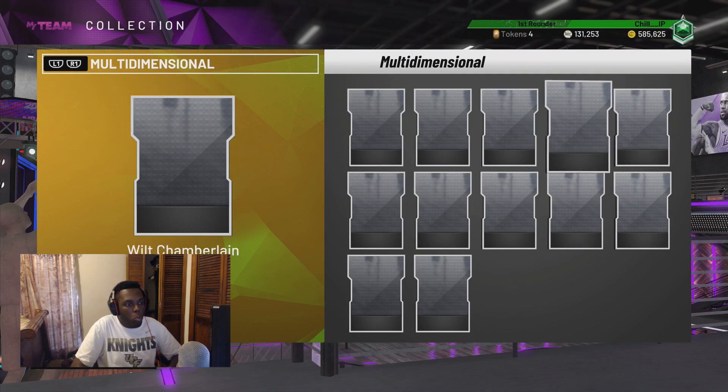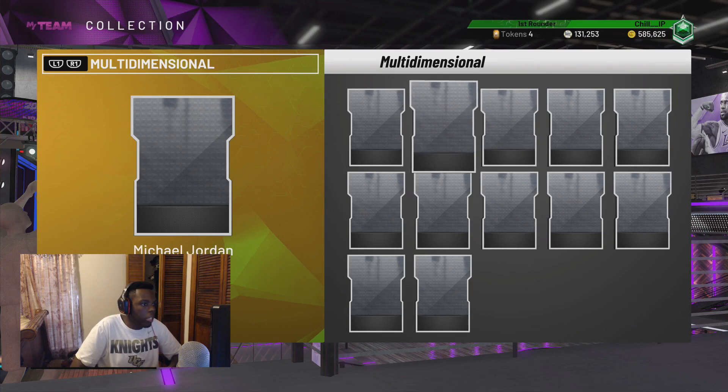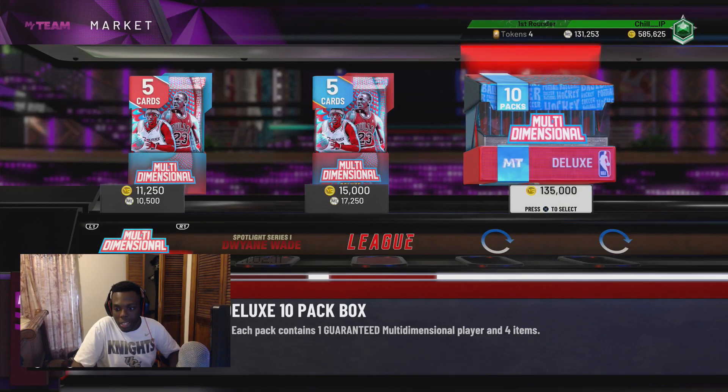You got a Ruby Wilt Chamberlain and a Ruby Dave DeBusschere, and then your Amethyst — they went all out because you get an Amethyst Michael Jordan in these packs. But that's not all. There is an Amethyst Hondo who is an evolution card that goes up to a Diamond, and if I'm correct he can play shooting guard. That's a card I want — it's probably going to be the Hondo. I've loaded up on VC, we got packs, let's open.